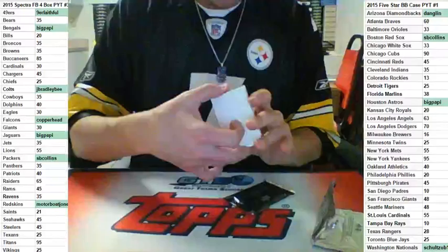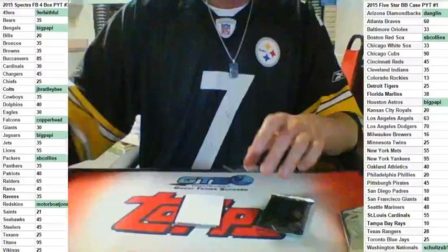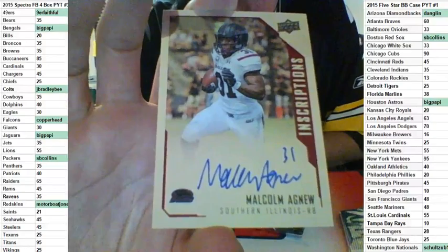Four cards in the first one. First up: Southern Illinois running back Malcolm Agnew.